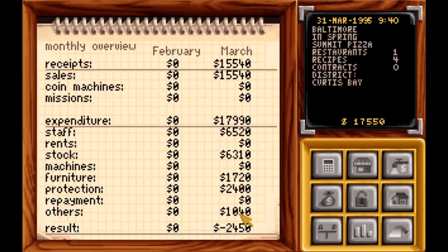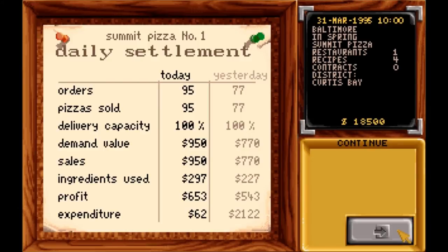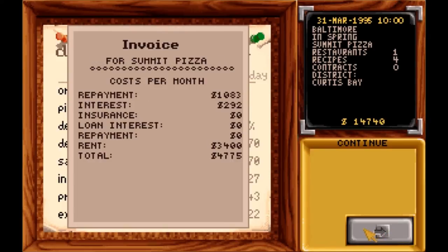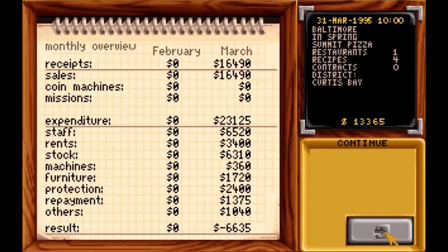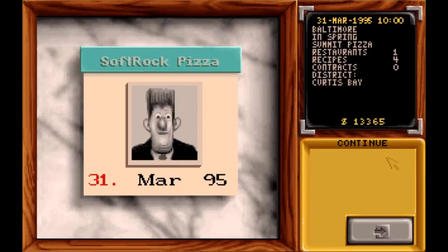Now we're going to lose that as soon as I hit this button. $95. It doesn't take long. That's the electric — the more ovens you have, the more electric you pay. The more machines and games you have in there, the more you pay; I never put them in. That's the repayment: $1,000. Interest is $292. There's my rent. That's the total we pay out. And yes, it shows we lost money, but it's not going to be like that for long.